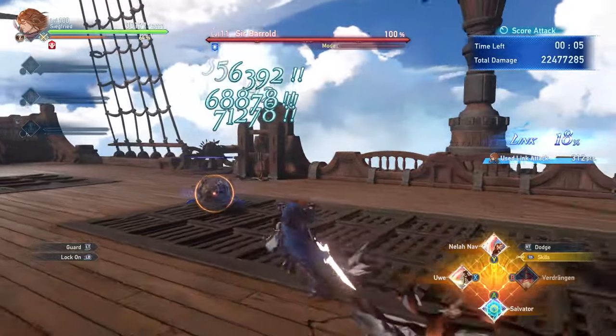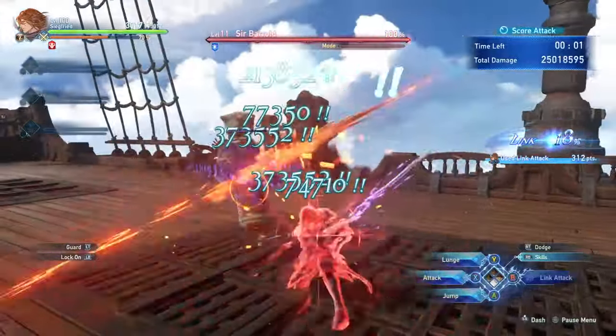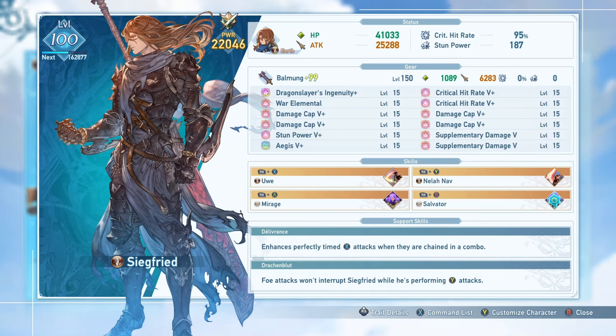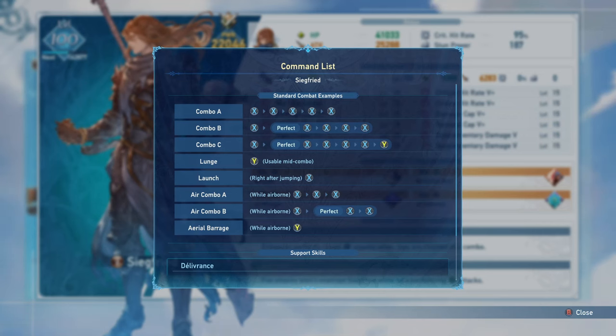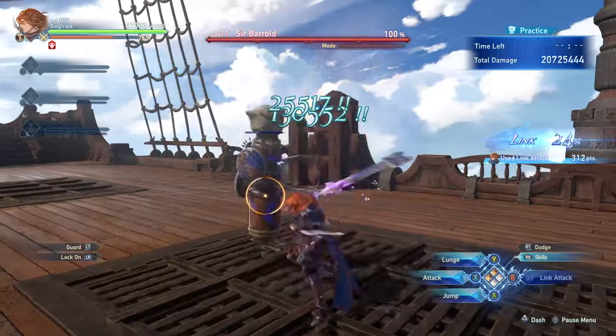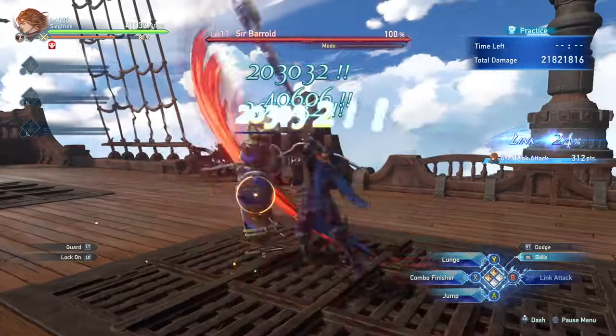As a character, Siegfried isn't too overly complex with a ton of hyper-specific tech, more so being a character about timing. His first support skill, Deliverance, allows him to enhance his normal attacks if they are chained perfectly. Much of Siegfried's damage will come from using Perfect Execution, a combo finisher attack obtained by timing the normal attack button perfectly four times in a row after hits. The timing is slightly after the attack connects, not at the moment the attack connects. This can be a little awkward to get used to, but once you understand the general principle, it isn't too hard to get the timing.